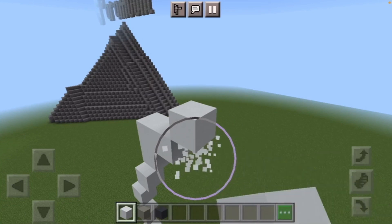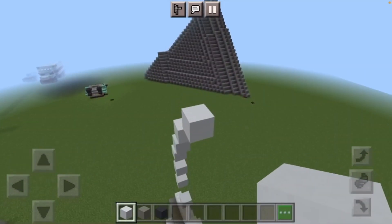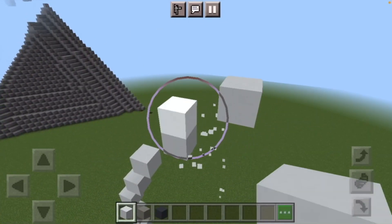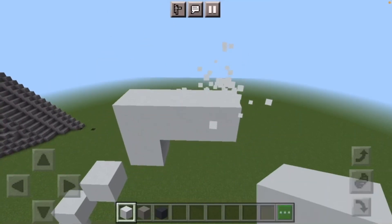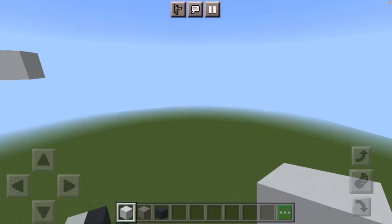On top put three white concrete and a white concrete on the right side going up. Then on top of that do the exact same thing. On top of that put three white concrete but instead of putting one on top, delete the two previous ones like so.